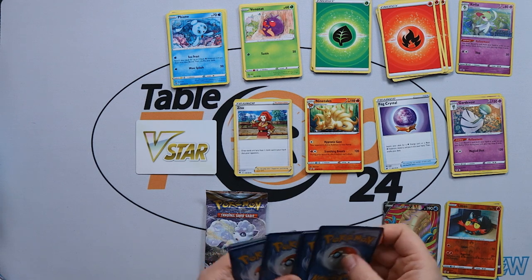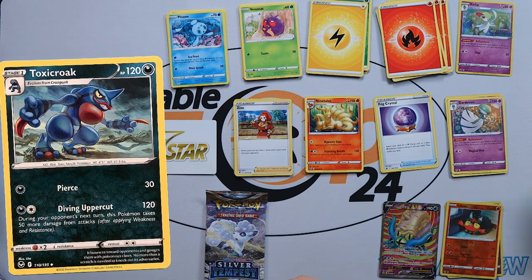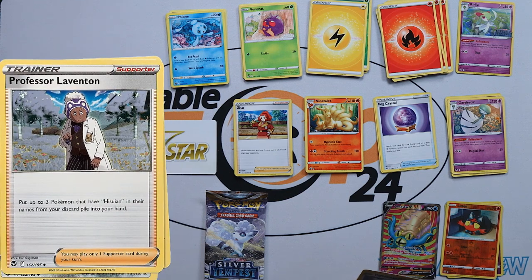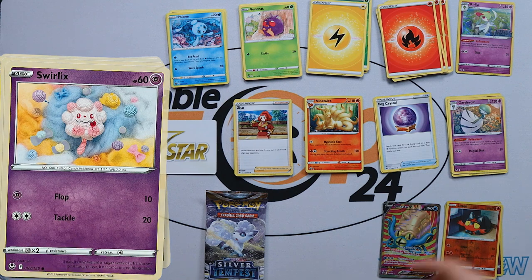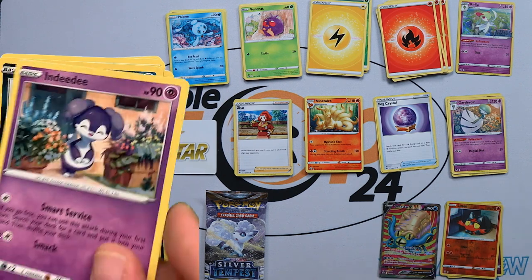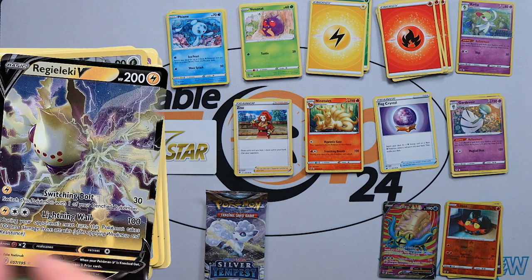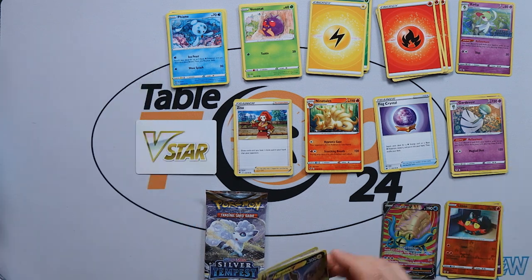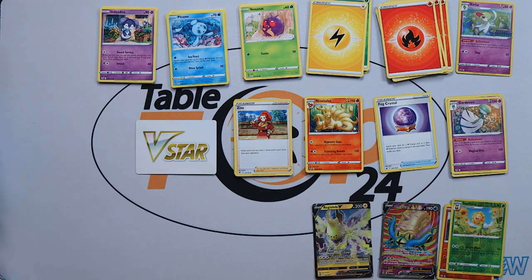On to pack three. We have Lightning Energy, a Dr. Croke, Crown of Thorn, a Professor Laventon, a Togedemaru, a Sundale, another Swirlix, a Morpeko, and then Dedenne, a Sunflora — and we hit another V: Regieleki V! So we've got two nice Vs already. Does that mean our last pack is going to be rough? Quite possibly, knowing my luck — but I'm quite impressed with these two so far.